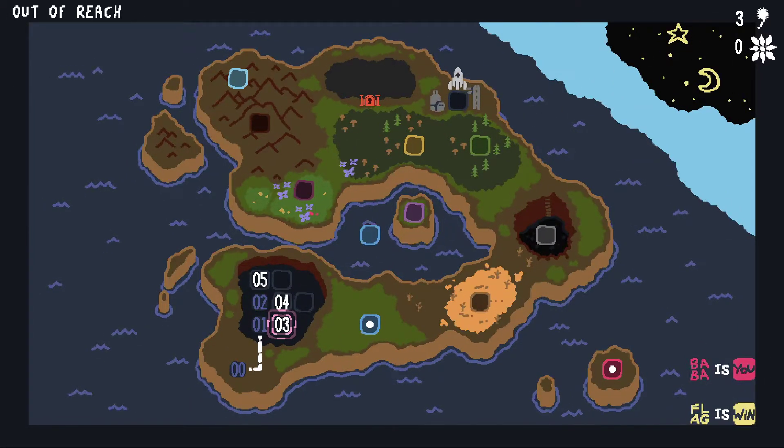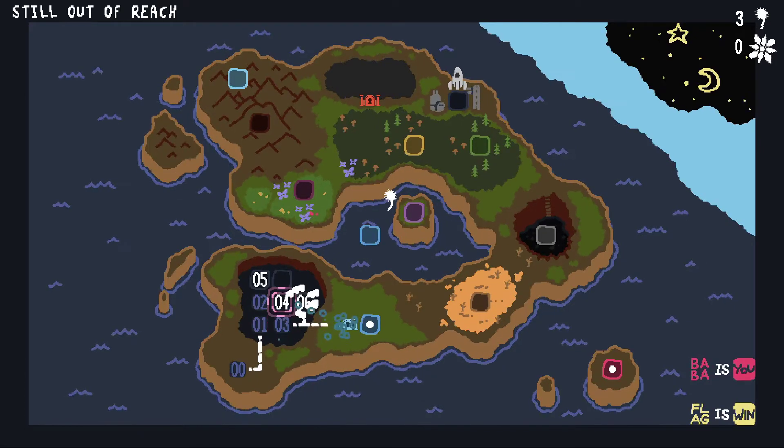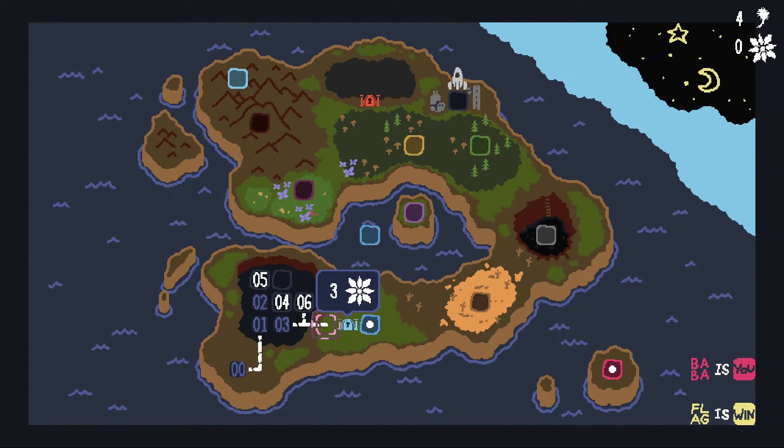You notice we get those dandelions every time we beat a level. Okay level 3, out of reach. Water is sink — Z to undo. If we go into water we die, and since nothing is you anymore when you die, you fail and you have to undo. But rock is push and we can use rock to sink the water instead. You notice there's not enough rocks to get to the flag, but that's okay because we can just say rock is win and use that. This is why this game is cool — you've just got to do weird stuff.